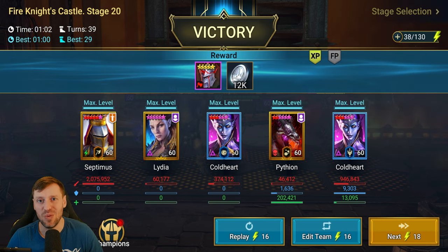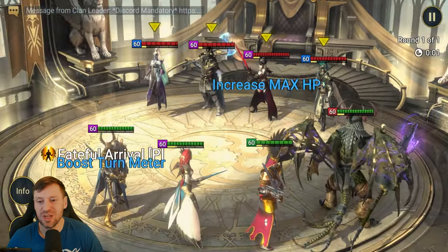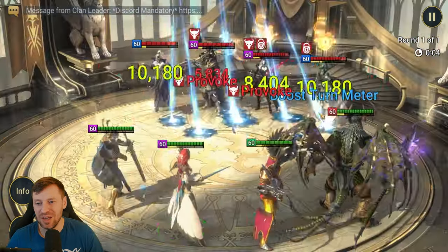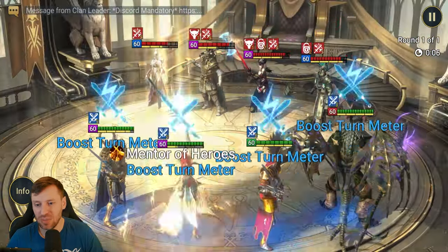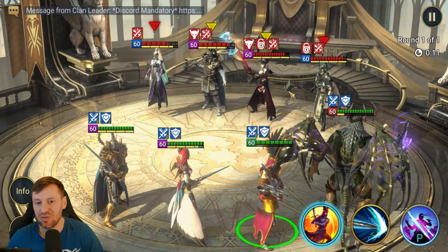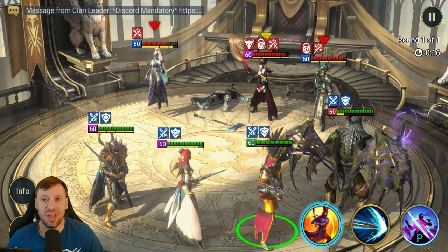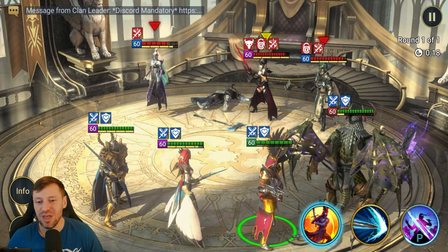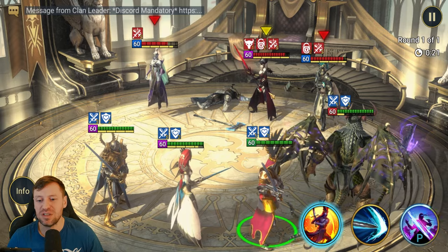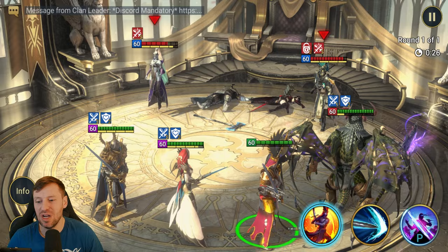We're in low gold 5 at the moment. I've found this team - bringing in Hedgy just to make sure we go first because you never want to lose that speed race. Pytheon for cleanse and revive just in case we get dropped. Taking out the enemy first - that was lucky. Reaction proc can also be a nerf to Septimus because it can mess things up.